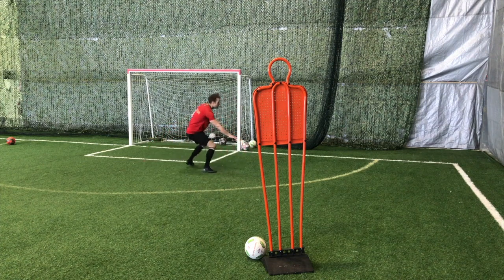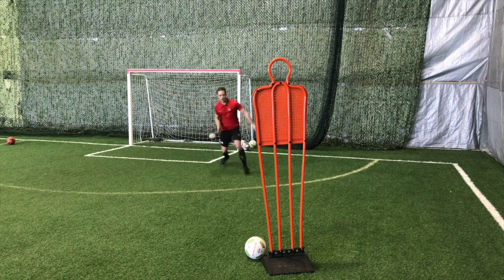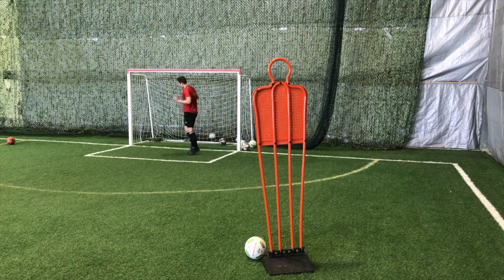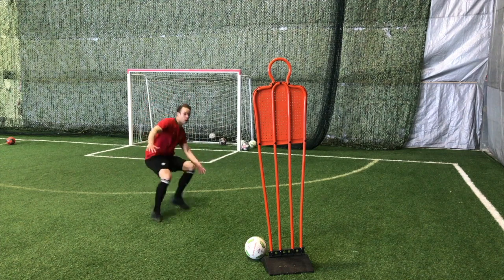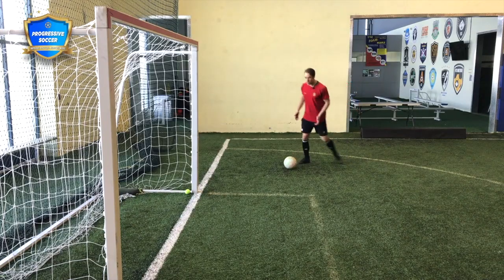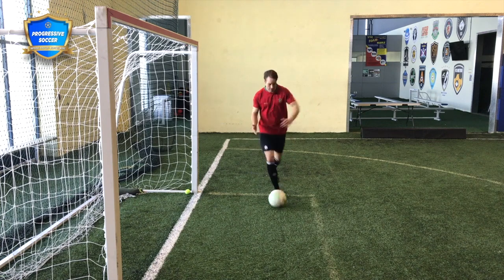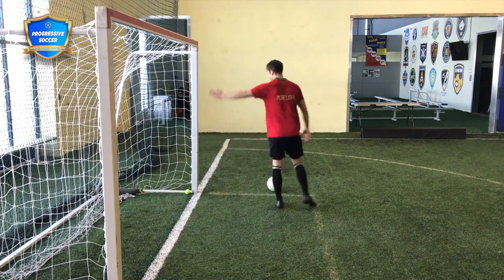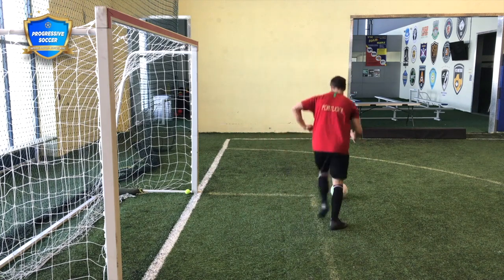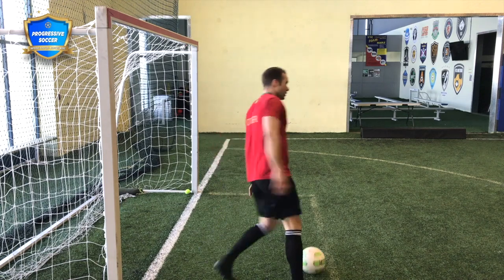Practice keeping him into that space. If I want to bring him the other way, curve my run and back, opening up the body. Play it to the other side. Practice opening up the body when facing the field — the field is this way. Now facing the field, switch of play.